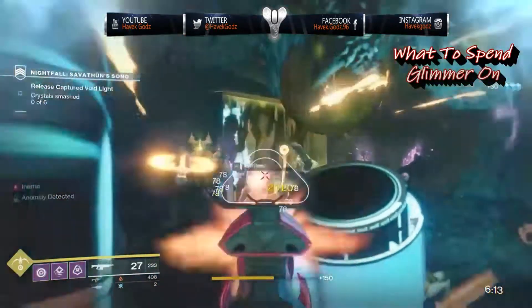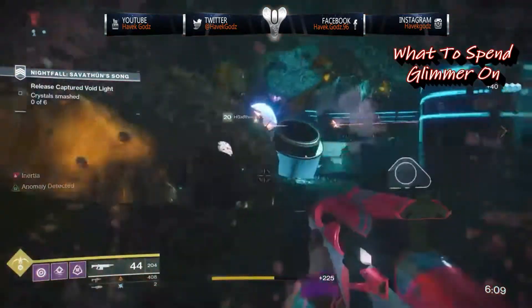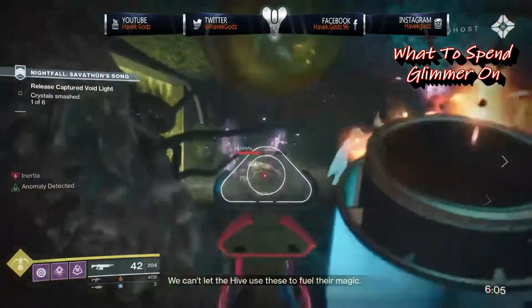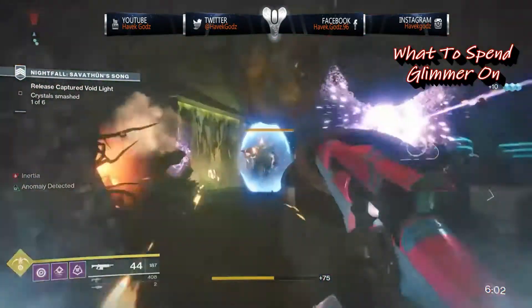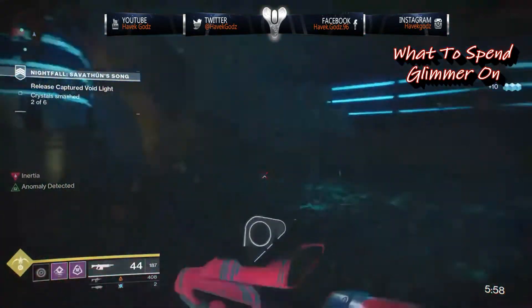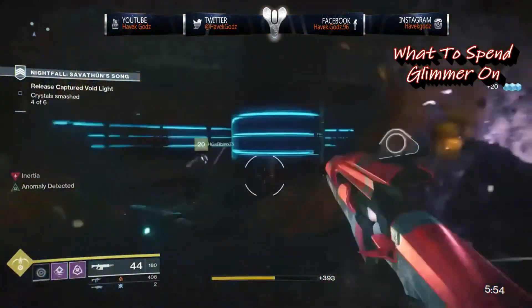Before you hit level 20, items from the vendors on each planet will sell gear up to light level 200. Generally through the campaign, their gear will be a few light levels above your own, so we suggest using this as your base. After level 20, when you're reaching a power level of 200, we suggest buying random weapon mods from the gunsmith.